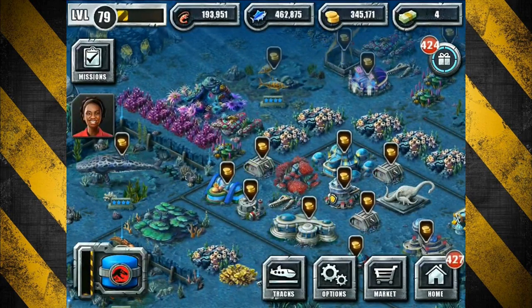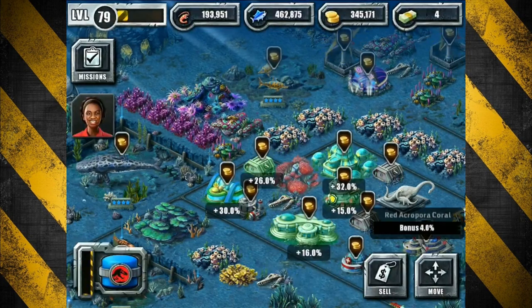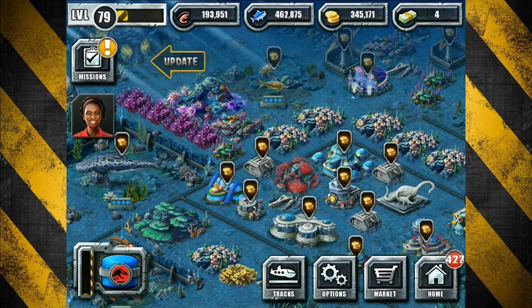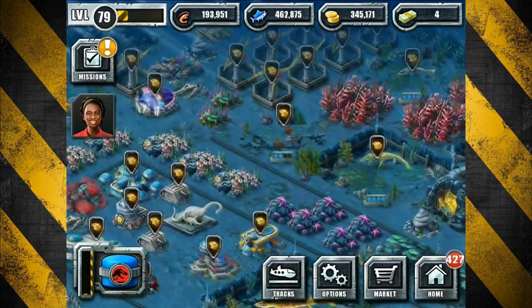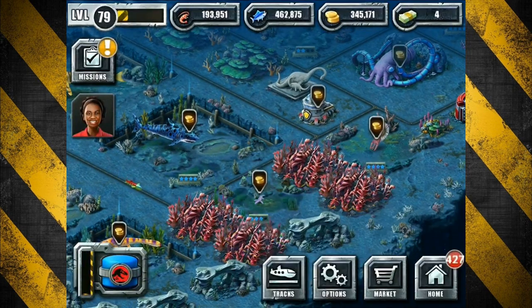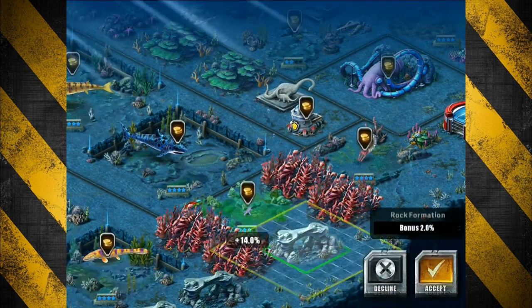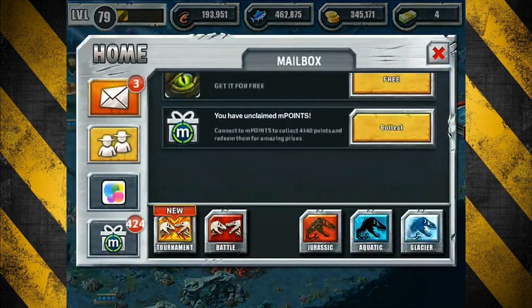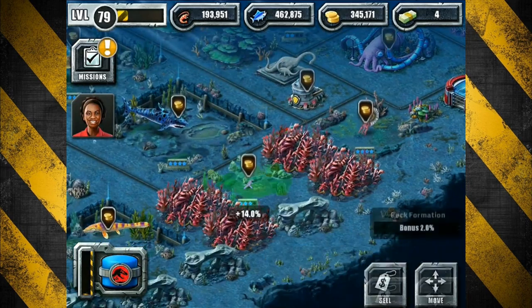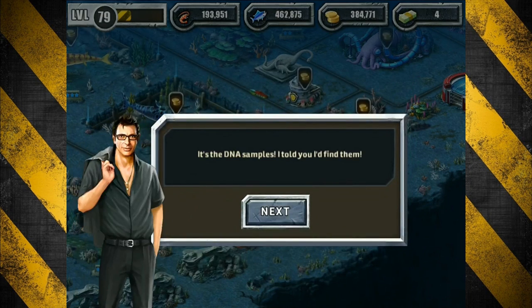Coming up here in just a little while I'm going to be talking about something weird going on in the UK. They're basically trading a dinosaur for a whale — appropriate enough to bring up here in the aqua park. But I want to finish these missions first. They keep hitting back to back to back. Mosasaur — not talking about you right now. It would be nice to get him, but we'll see.